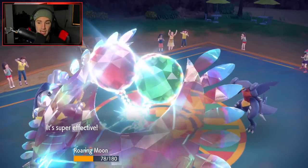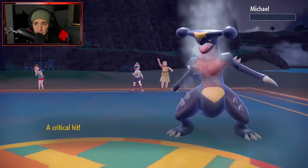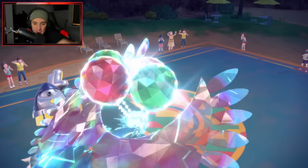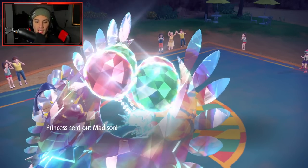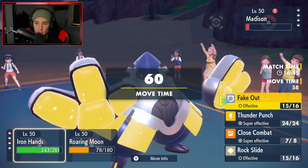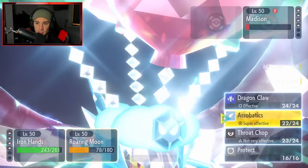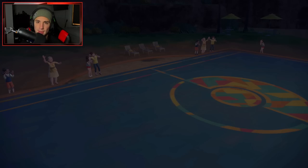Rock Tomb almost takes me out but Close Combat does enough damage — we get a crit on top of that. Clean sweep in battle number 2! All that's left is Azumarill and Roaring Moon outspeeds it, and even if it Aqua Jets, we can soak it up. Second battle was quick and easy, showing the power of the Future and Ancient Pokemon. I said in my first Scarlet and Violet video that these forms would be OP — they're gonna get restricted very soon.